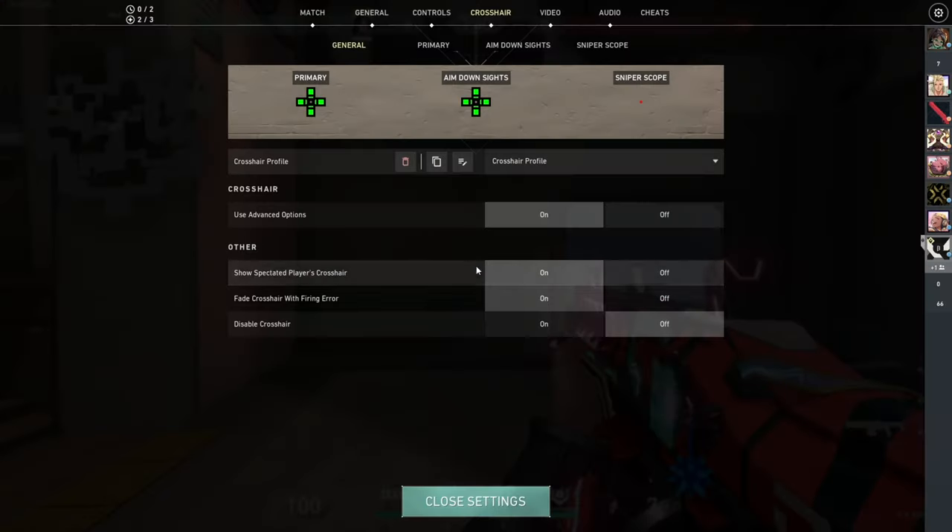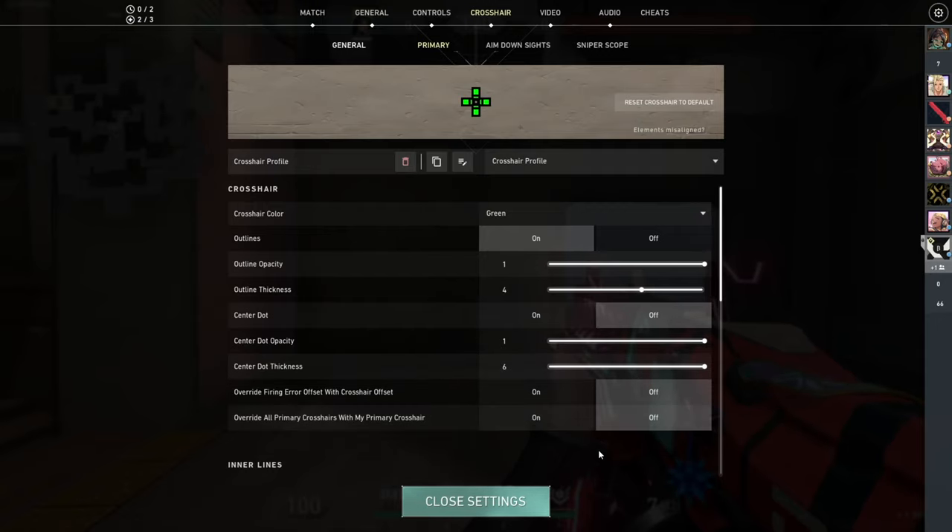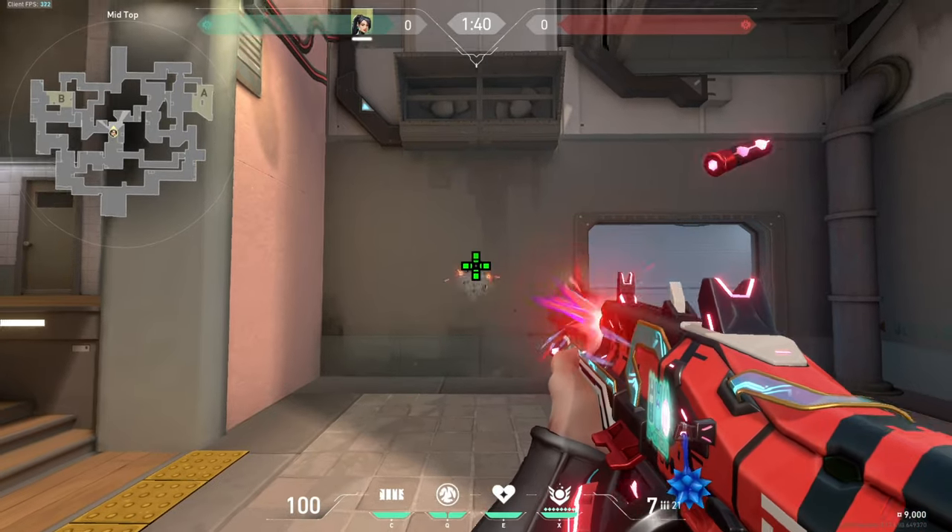Press Esc, go to the tab Crosshair, make sure you have Use Advanced Options on in the General tab, go over to the Primary tab, and enable Override All Primary Crosshairs with My Primary Crosshair. There you have it.